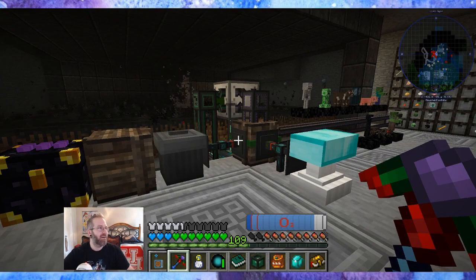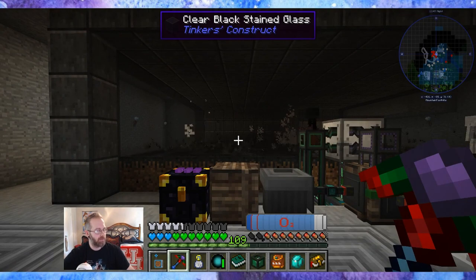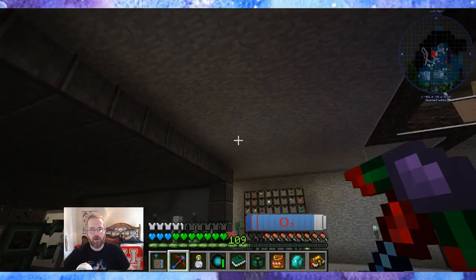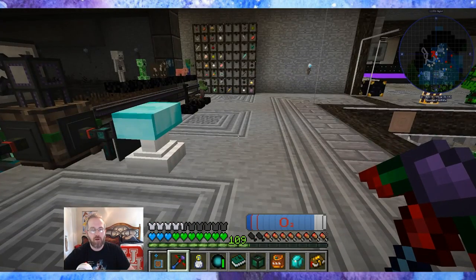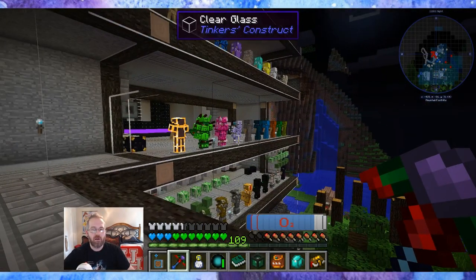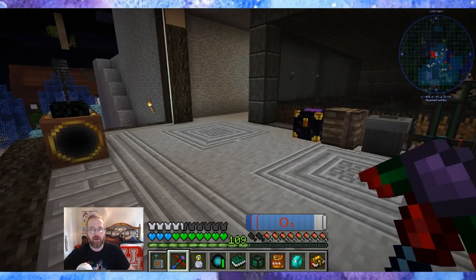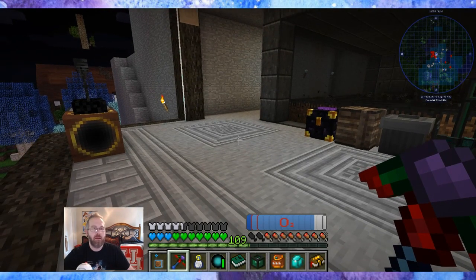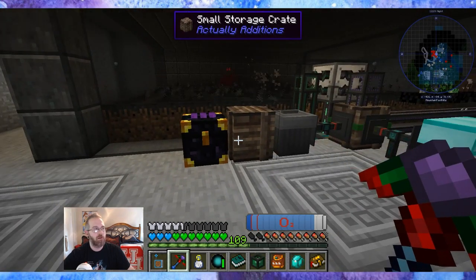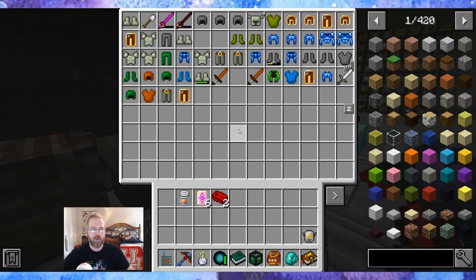I put a Shulker mob inside the mob duplicator. I guess they have the ability to teleport immediately after being summoned, because this entire top floor and the floor under it were covered with Shulkers — even the outside, like stuck to the wood. And I think in all of the pockets where I have a torch up so mobs don't spawn, Shulkers spawned in those too. I can still hear them shooting, and I think they're in all of the walls and wherever the holes in the walls are.